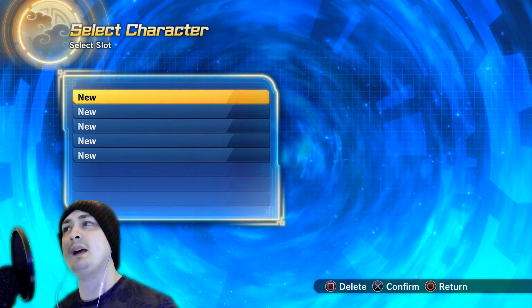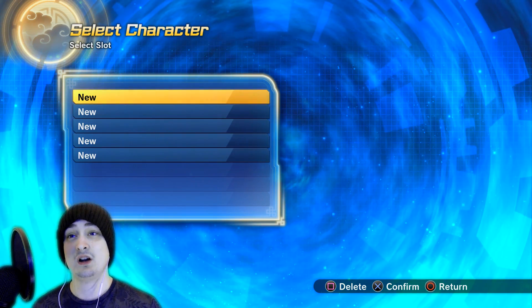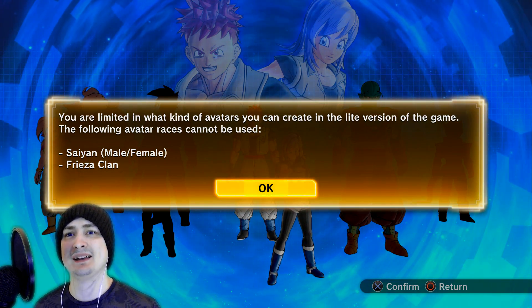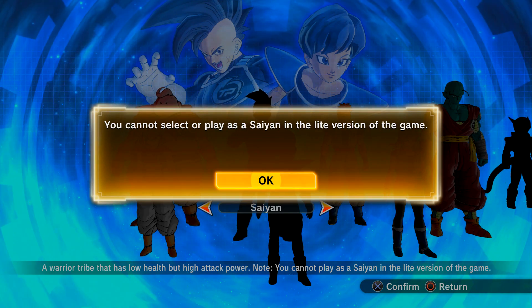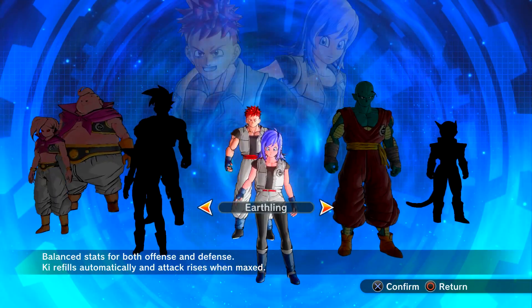I was expecting in the lite version you'd only be able to make one character, but you can actually make five out of the — as of right now — eight max. It looks like you cannot make a Saiyan male, female, or Frieza race character in the lite version. You cannot select or play as a Saiyan in the lite version of the game.